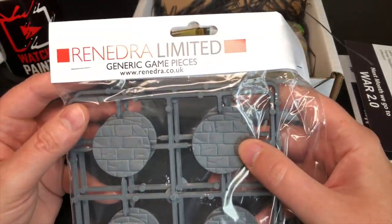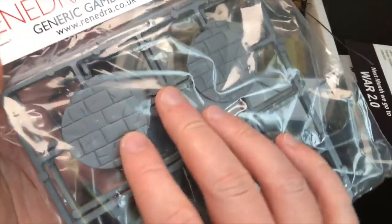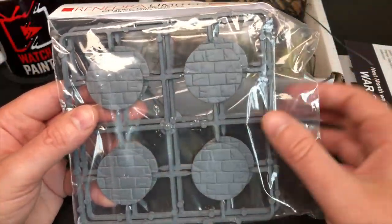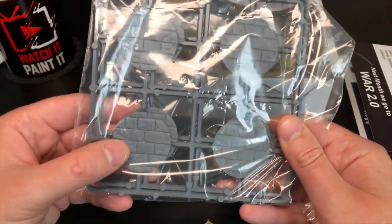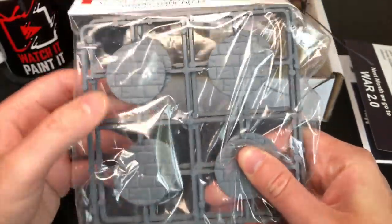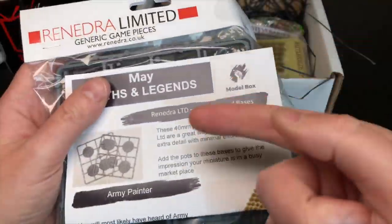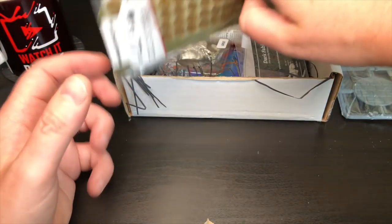I've been saying I needed some bases and I'm certainly lacking in that department. These are paved effect bases by Renedra Limited — generic game pieces. I love that a lot of this stuff is from the UK, which is lovely. There are 8 bases in here, for sticking models, items, or scenery on. They look like cobblestone — really good for something like Black Plague. They're quite thin but fairly big: 40mm. I needed some last week for Hellboy!